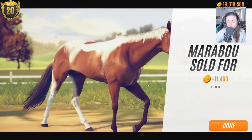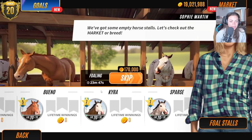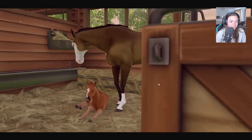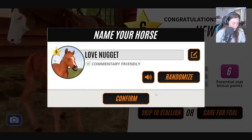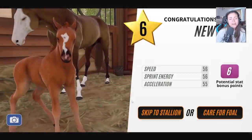Let's go to Kyra now and see what we get. Oh, I was not expecting that — what a little chestnut, cute! Let's skip him to stallion. Comments from Jasga — Milo is an amazing name, I love the name Milo! Let's check his pedigree — he's got a frame overo in there.